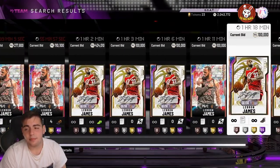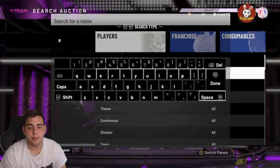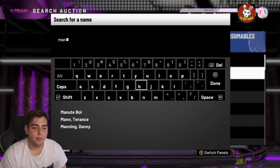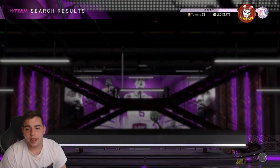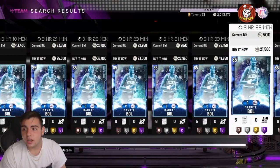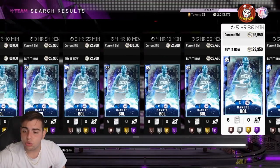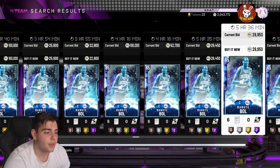LeBron's up about 80,000 MT — if you have him, it might be too late to sell him. You're gonna see their prices drop, and that's when you want to pick them up. Also guys, if you invested in Manu Ginobili sapphire for 4,000 MT like I did, his price is up to 20,000–23,000 MT. I'm going to make triple the profit off this.